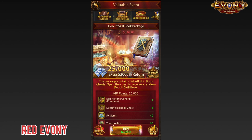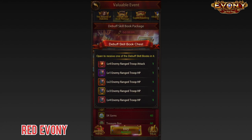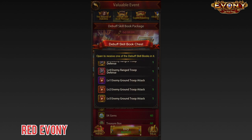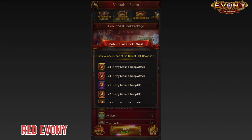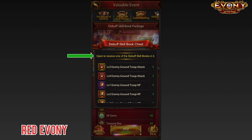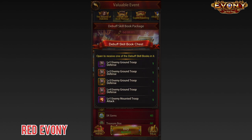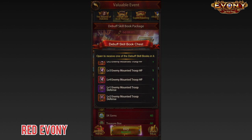Now let's look at what's inside these debuff skill book chests. You tap on it and you can see a number of debuff skill books that you could possibly get, and some of these look enticing. Take for example this one here — it says Level 4 Enemy Ground Troop Attack. That's something I'd be interested in. And right here on this screen are the two biggest problems for why you should not buy this package. The first one: it says 'open to receive one of the debuff skill books inside.' So you would randomly get any of these books. Not even the one that you want, and maybe not at the level that you want.